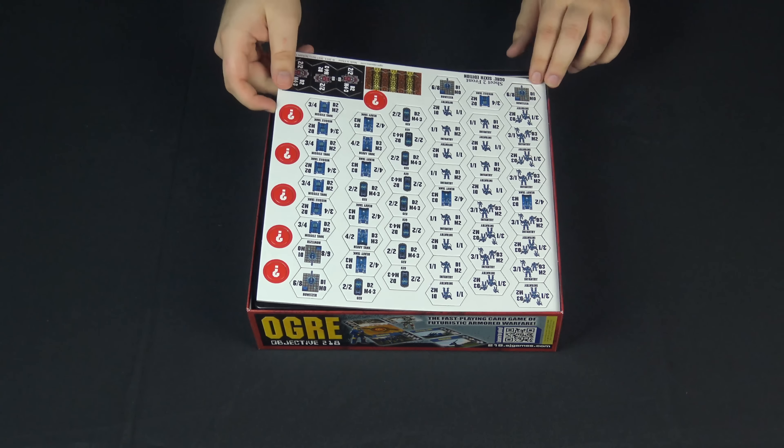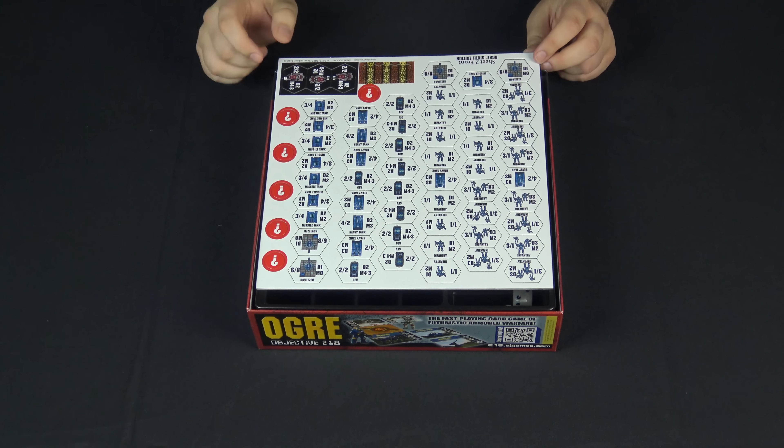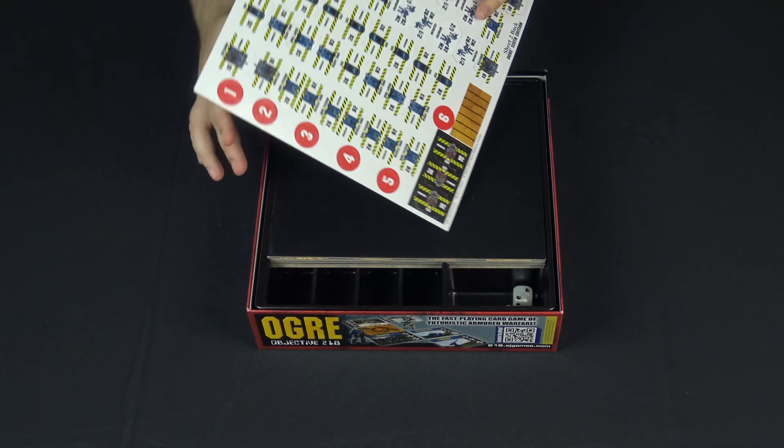Here we've got some more units. These are the defender units. They're full color and represent all the different units like infantry, heavy tanks, howitzers, and missile tanks. They are double-sided, full color on both sides.